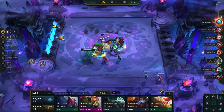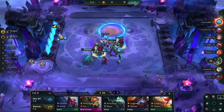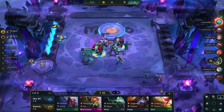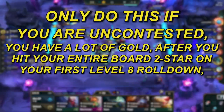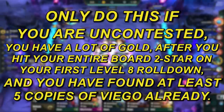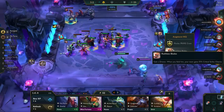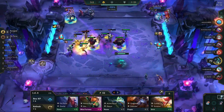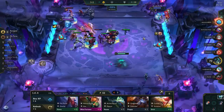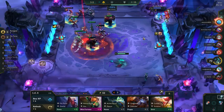Once you hit your board at level 8 and you are ahead of tempo, you have two options. The first is to roll for 3-star Viego. This strategy is very risky, so only do this if you are uncontested, you have a lot of gold after hitting your entire board 2-star on your first level 8 rolldown, and you have found at least 5 copies of Viego already. From there, slow roll above 50 gold for as long as you can, then roll down to 0 gold once you get low on HP. Generally though, going to level 9 is a much safer way to improve your board.